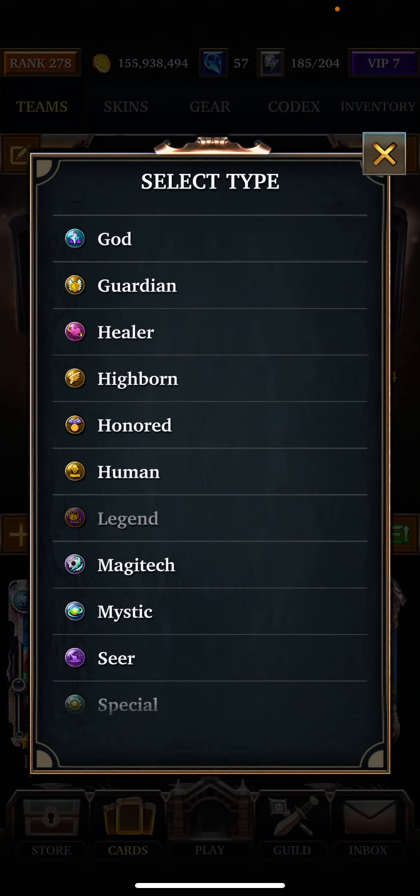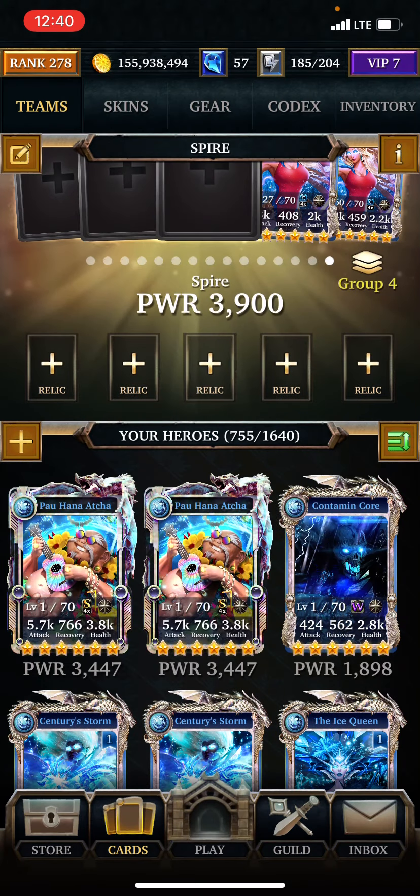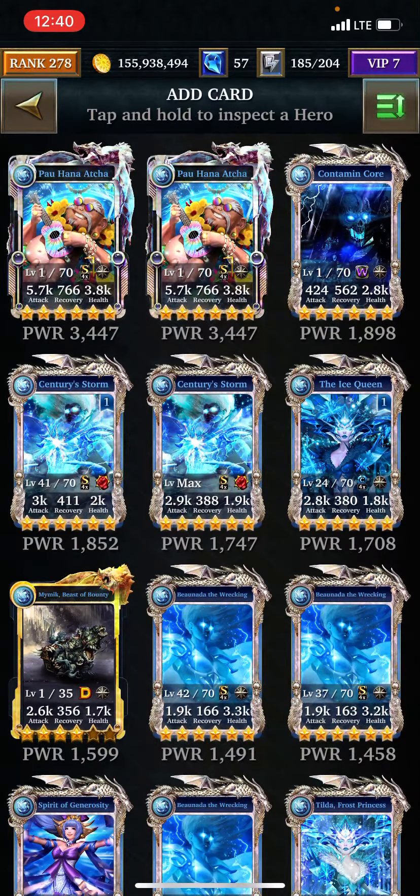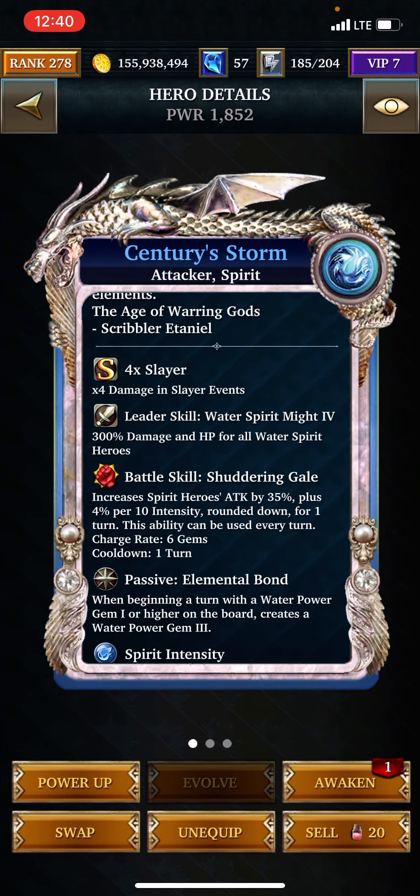I really don't have much here at all, so I'm gonna go back to spirit and just kind of hope that the health and stuff isn't too bad. Because what those cards are gonna do is they're gonna start off making a few gems and then build up to making more and more.